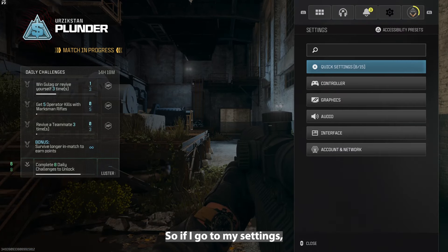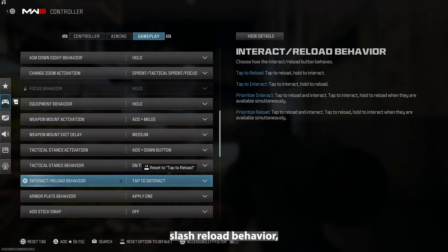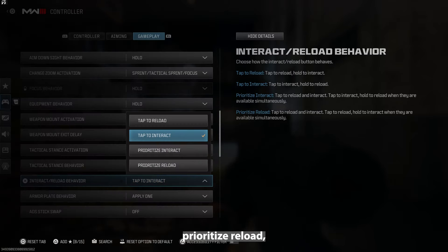So if I go to my settings, go to controller, go to the controller gameplay at the top and scroll all the way down to my interact slash reload behaviour, you'll see that I've already covered tap to reload and tap to interact. But now if I put on prioritise reload, what does this actually mean?